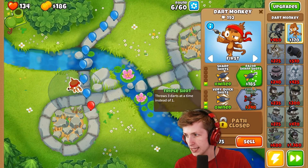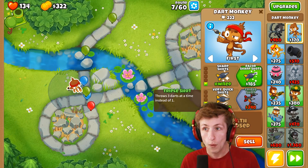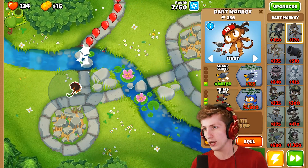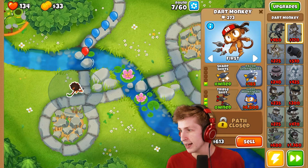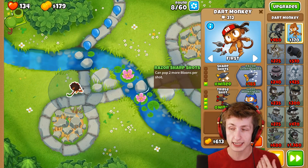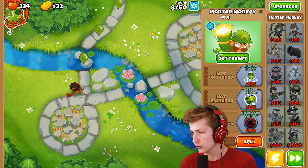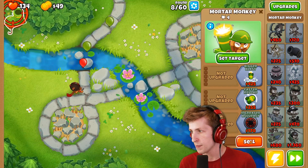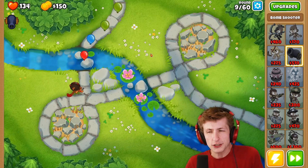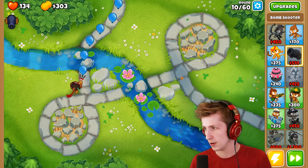I want triple shots — that's $340 and that's gonna make our lives way easier. There we go, now we have triple shots. That makes everything a whole lot easier; I was a little bit scared. This bomb shooter sells for $448 — I'm gonna sell him and put a new bomb shooter in his place, so I'm actually still losing money. I was just tired of the bomb shooter noise.